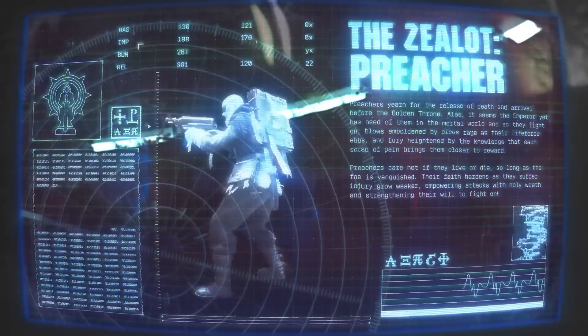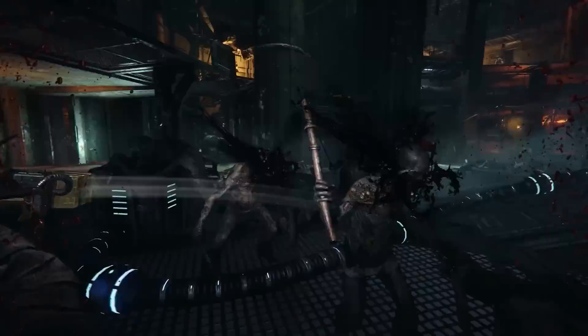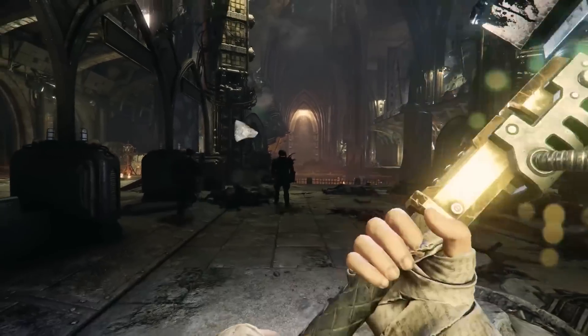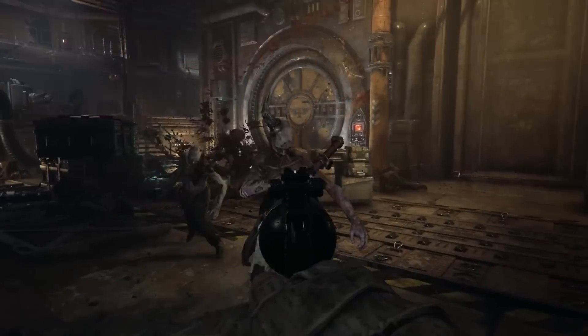The Zealot Preacher is a class that specializes in high damage melee attacks — damage that increases based on their missing health. The Preacher is effective against armored enemies, has high melee attack speed, and can dash forward for the upper hand in combat. This class starts out with a combat axe, as well as an auto pistol.